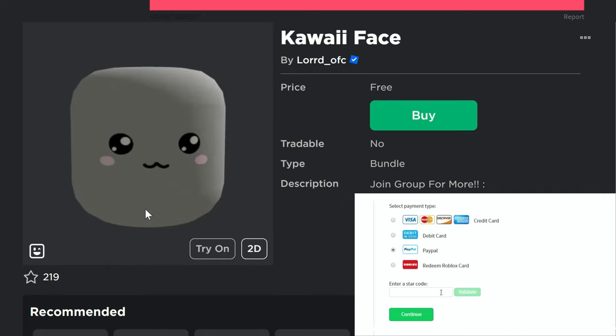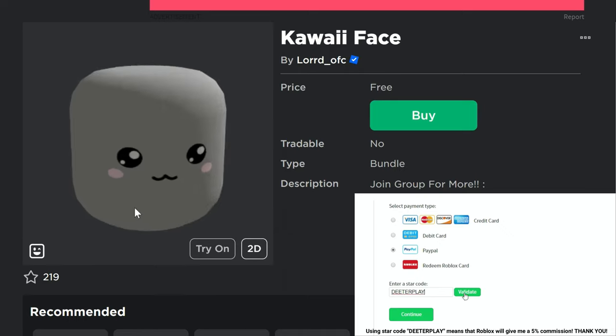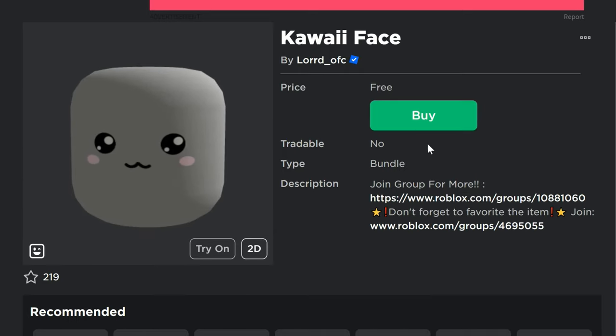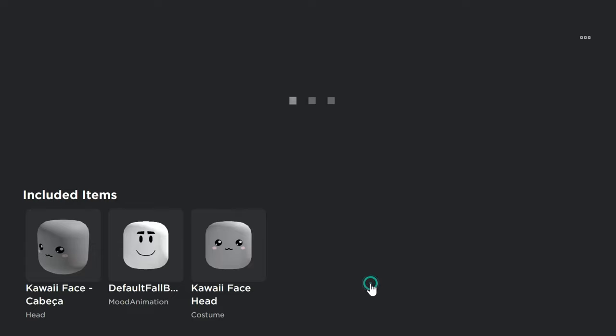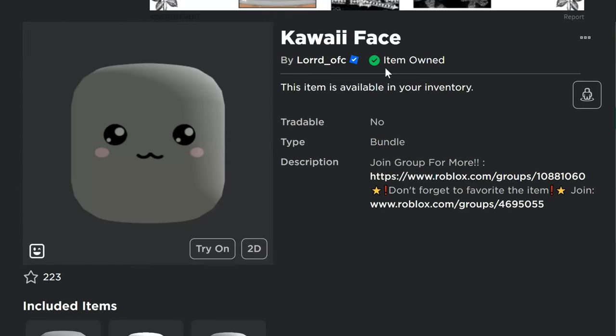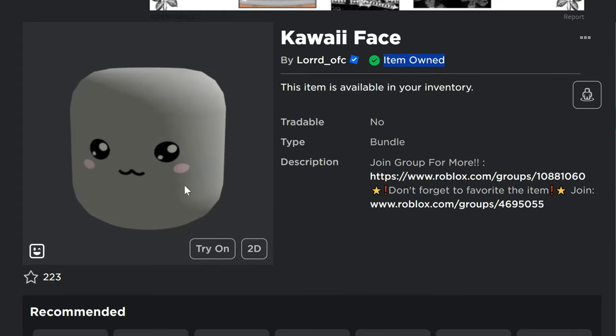A new free dynamic head just popped up — the kawaii face. It's a really cool one, and hopefully it stays free for a long time. You can click on Buy, then Get Now, then Continue, and you'll have it in your inventory for free. It's a pretty cool looking one.